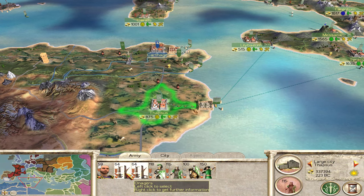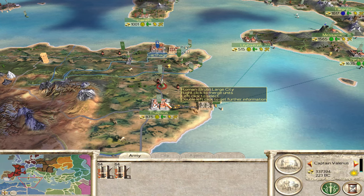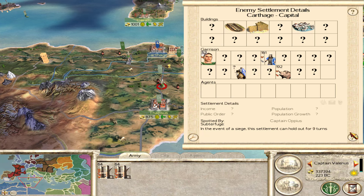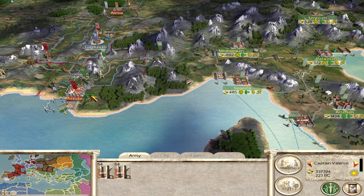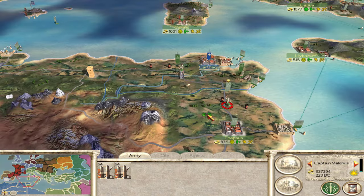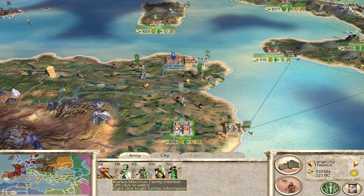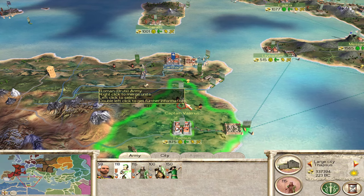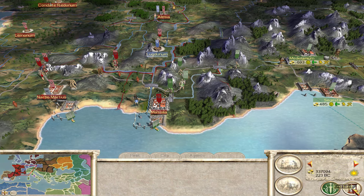I'm going to get these two Onagers to start moving up, just in case I have enough movement points to reach Carthage — in case the siege at Massilia goes bad, I'll have a backup. We've got two armies here. I'm going to leave Ascinius in here, but I'll move these Praetorians out with these guys. I'm going to go ahead and end my turn — I expect to probably be attacked by the Julii or the Scipii.